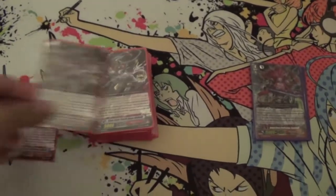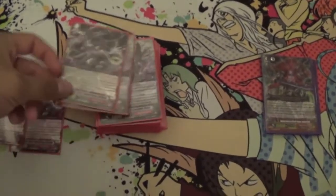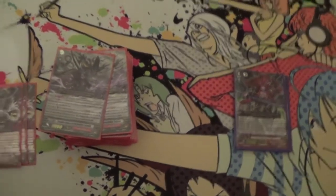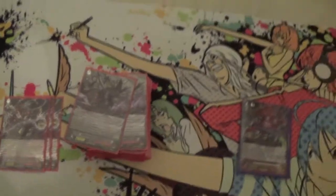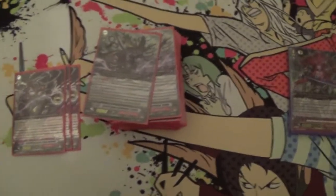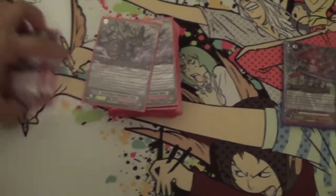For our starter, we actually run 3. It's Stealth Rogue Onifundo. You basically soul blast 1, put it back to the hand, and then top 3 for a card and put it to rearguard, and then it bounces back to the bottom at the end phase.